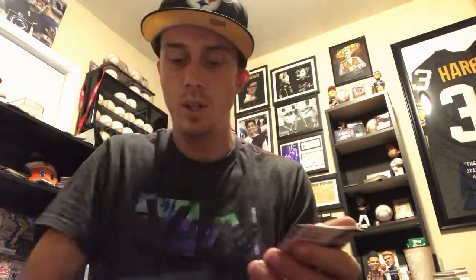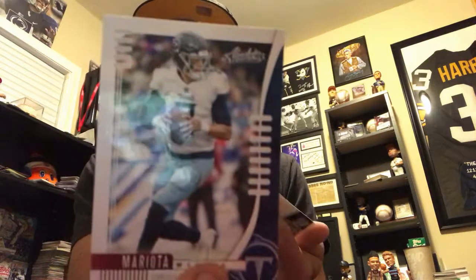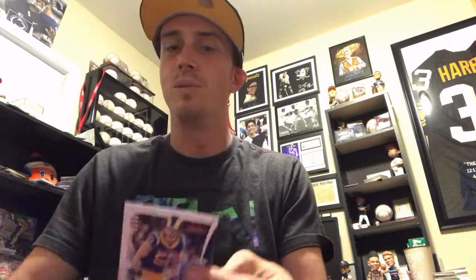First card we have a Preston Williams rookie — look at that chain, so shiny. David Sills rookie, Austin Bryant rookie, Deontay Johnson rookie who actually looks pretty decent for the Steelers — he made a catch earlier in the first half. We got Marcus Mariota, and it's weird to see Clay Matthews in a Rams uniform.